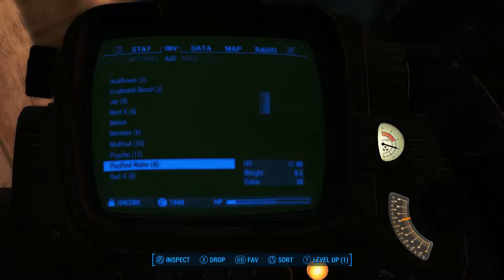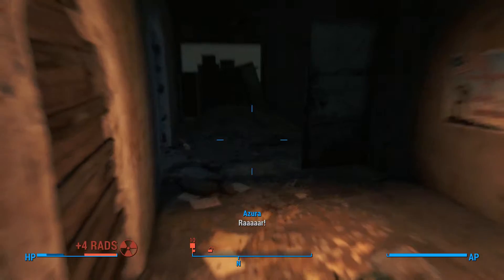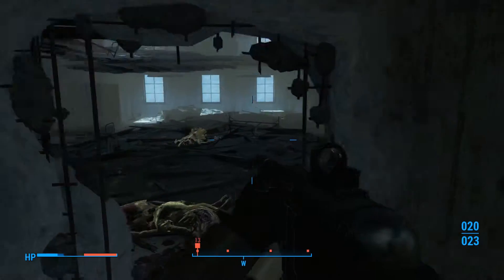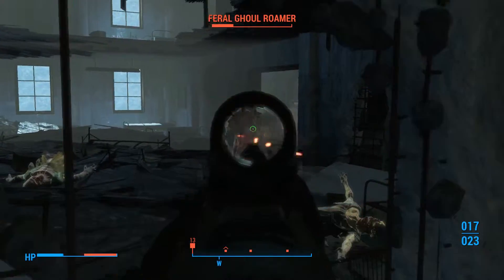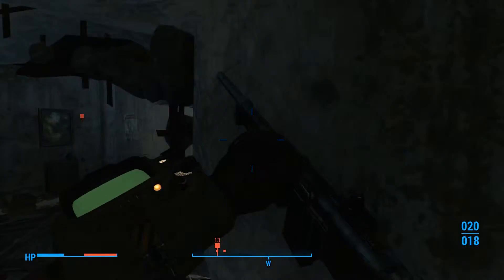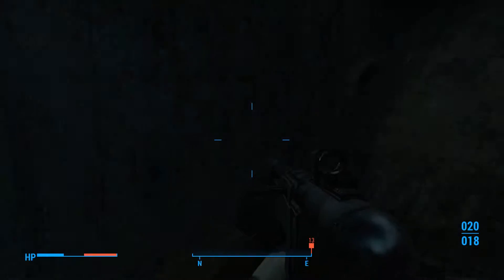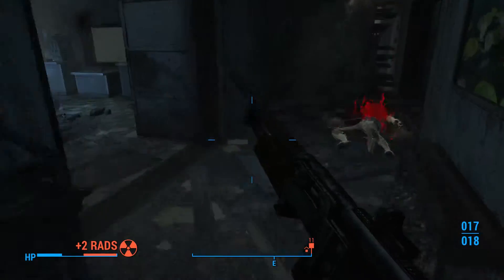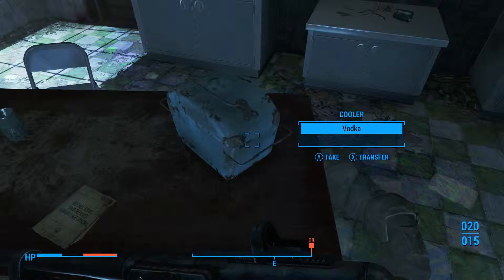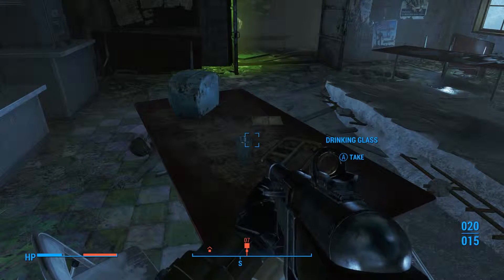Go ahead and use some more purified water, some Psycho and some water here. Alright, take that and get him. Why am I missing? Oh my god — alright, there we go. I think there's three more left according to my map here. I got this! I think I took the legendary one out with that grenade. I don't know where I killed him though — if I could find him I'd get the legendary weapon.